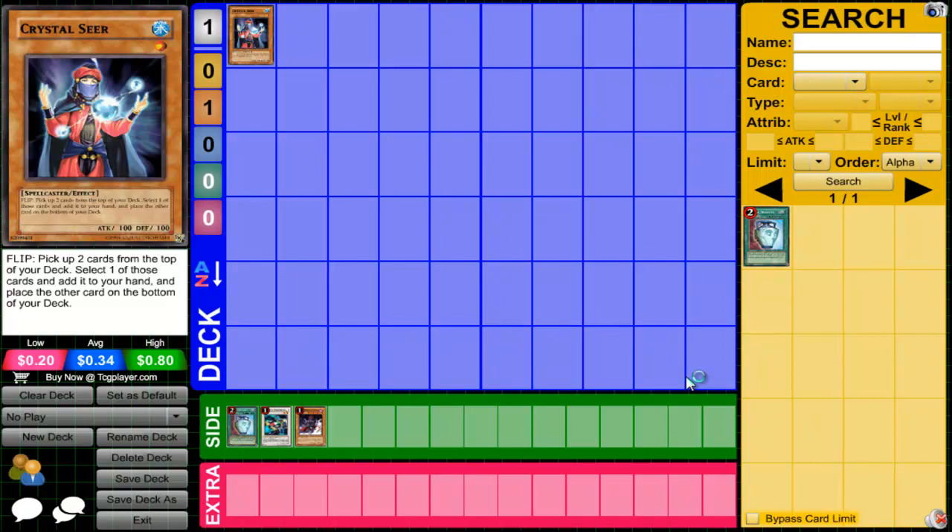The first card I'm going to be talking about is Crystal Seer. It is a Water Attribute, level 1, Spellcaster type, with 100 Attack and 100 Defense.